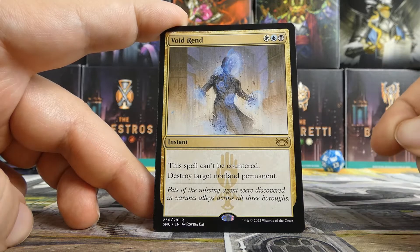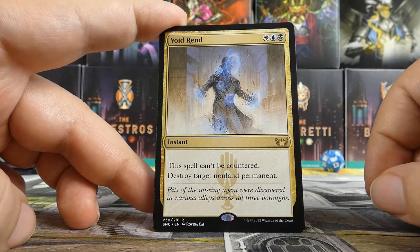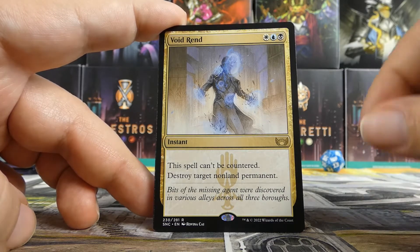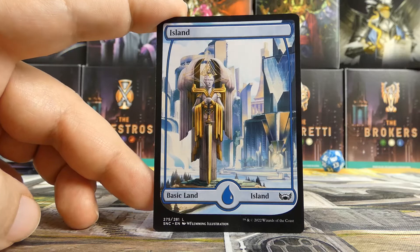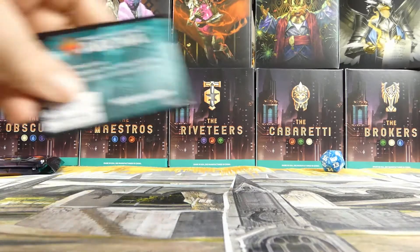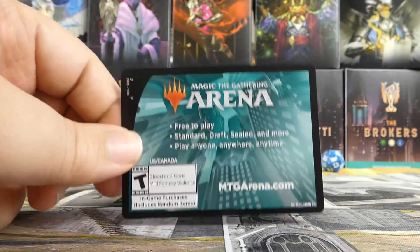Our rare or mythic is a Void Rend — very, very interesting. I'm okay with this one. I have had my creatures hit with too many Void Rends, so it would be very nice to have one. What a cool open in a random pack for the Obscura box. Behind it there's a gorgeous full art Island — that I have not seen yet — very cool. And a Rhino Warrior token. Hey, just a friendly reminder: we said we're going to give away a code and we are.